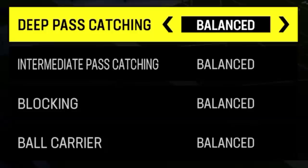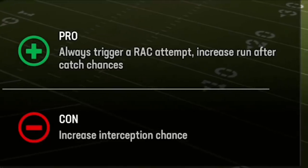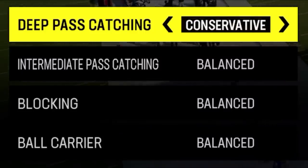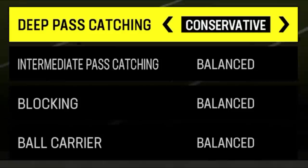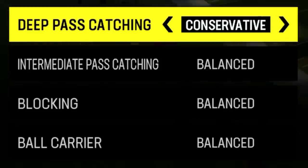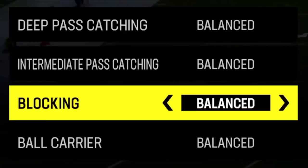Starting at the top with deep pass catching and intermediate pass catching — these really don't have a lot of value to me. It's best to leave them on balanced, because if you set them to aggressive or conservative it'll always trigger a specific type of catch, whether a RAC catch or an aggressive catch. Every play requires a different catch, so why would I want it to always trigger a conservative or RAC catch? Aggressive catching isn't as good as it was last year anyway, and RAC catching is only good if there's nobody nearby. You can manually trigger aggressive catch with Y/Triangle or RAC catch with X/Square every single play, so it's just better to make that decision during the play.